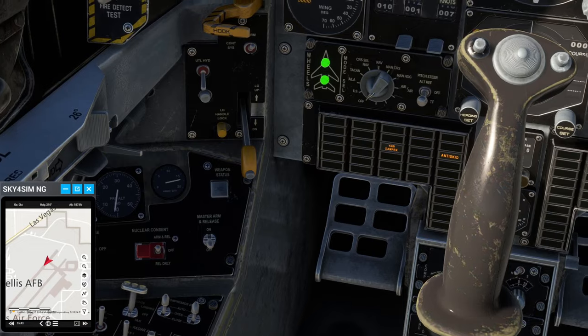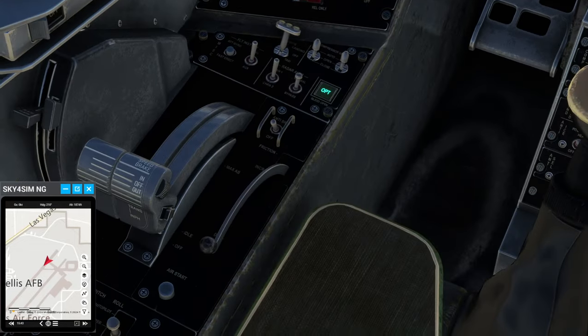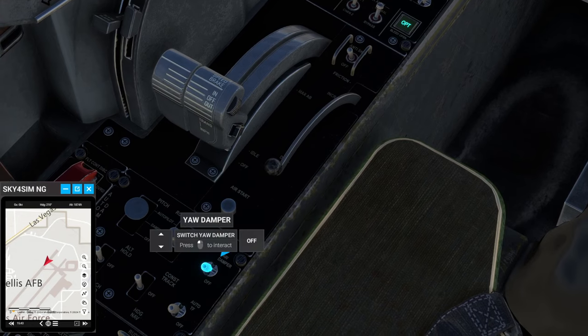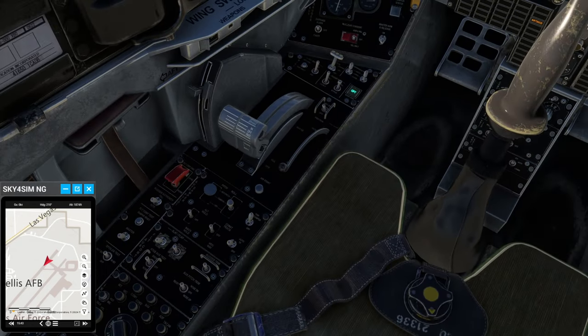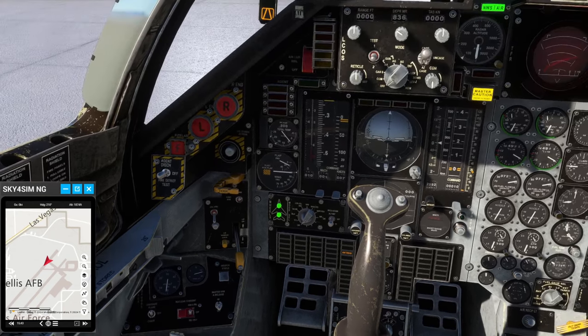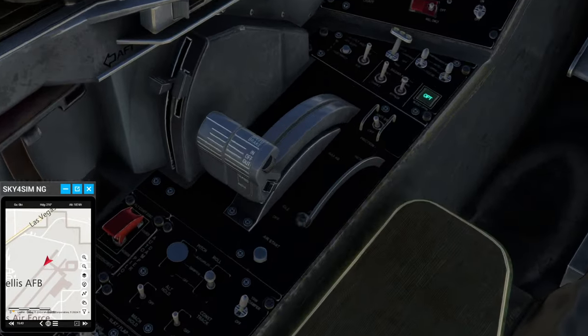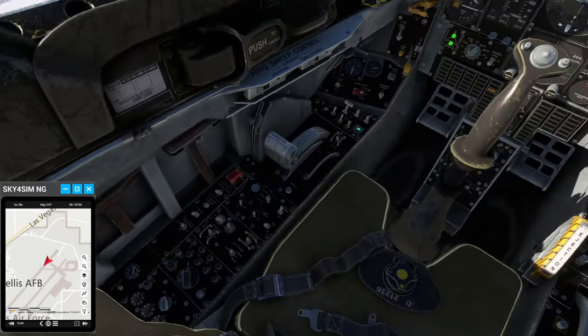First of all, you'll see that the yaw damper light is on, and you will want to turn the yaw damper on. That will make sure that your plane does not wiggle all over the place — this is probably important. And ultimately, the autopilot works pretty well, and we'll see that in flight.